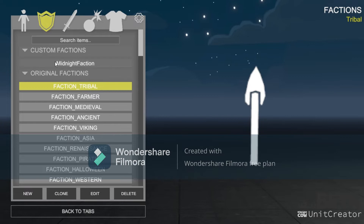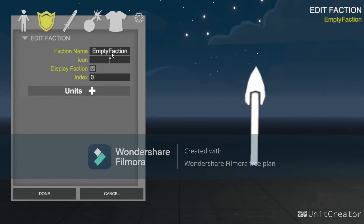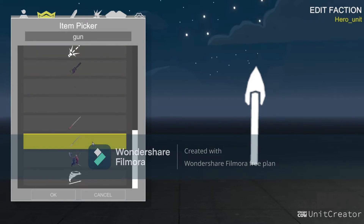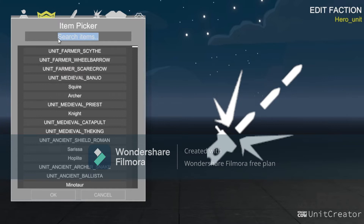You're going to go under factions and create a new one, edit it, and name it just 'hero_unit' — you don't have to put that underscore but I think it looks cool. Under this I'm also going to put a gun, a different gun.